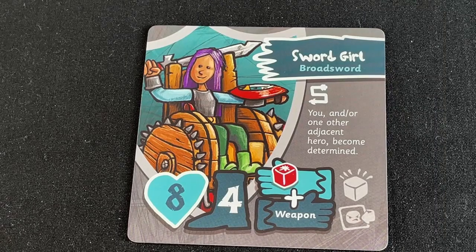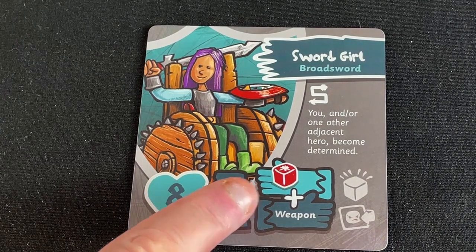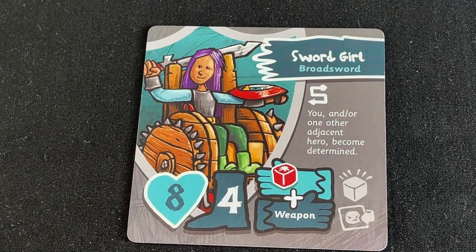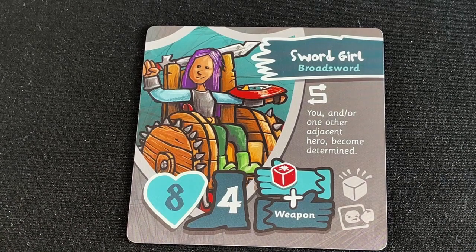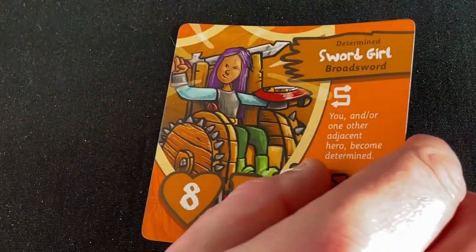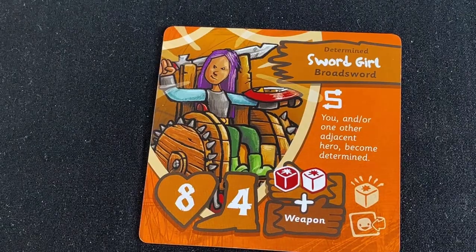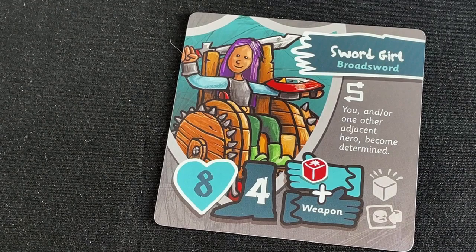On Sword Girl's card, just like with enemy cards, you can see how much health she has, what her speed is, and what dice she uses to attack — one red dice plus her weapon. You can also see her special ability and her starting item. Heroes also have two sides to their card: a normal side and a determined side. If a hero ever misses with an attack, it flips to the determined side, meaning they're more likely to hit next time. Once they do hit, they flip back to their normal side.